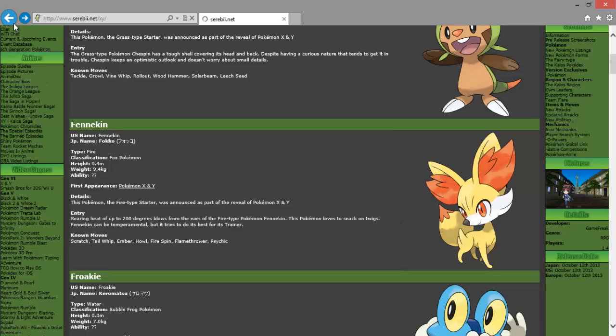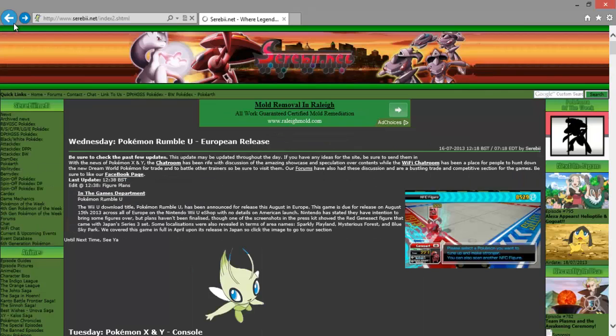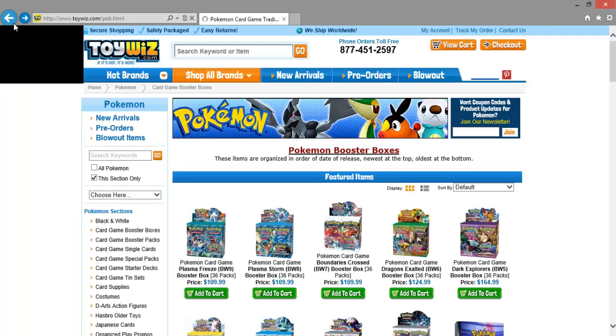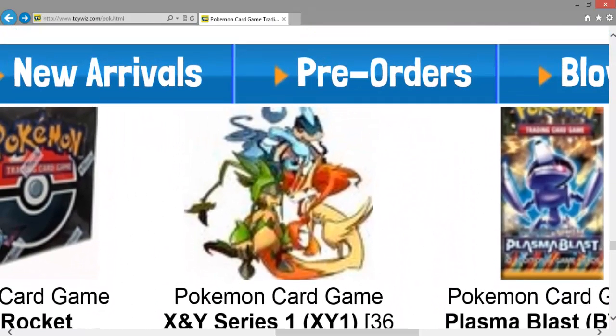I just want to go back so you guys can take one more look. Nobody really thought of this, and if these weren't the real things, they probably wouldn't have put the giant X and Y on them. Someone didn't make up fake starter evolution forms, so that is almost confirming that that is real.